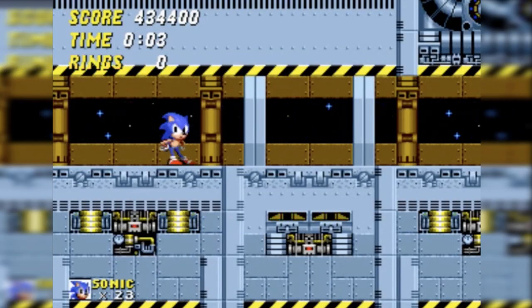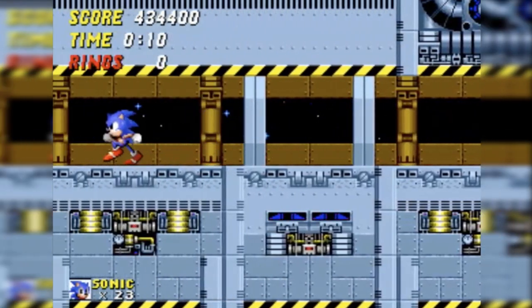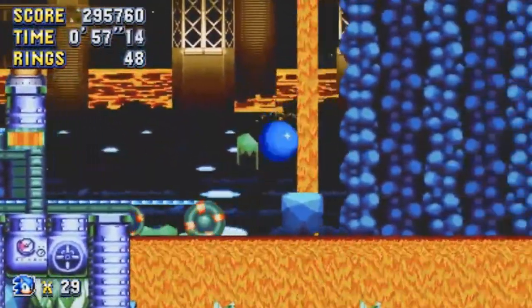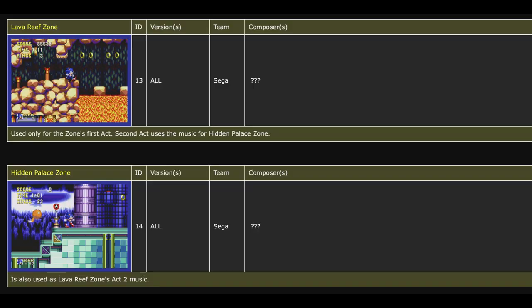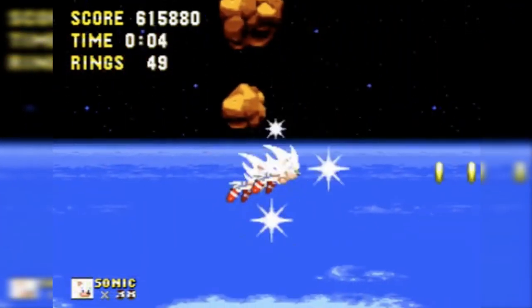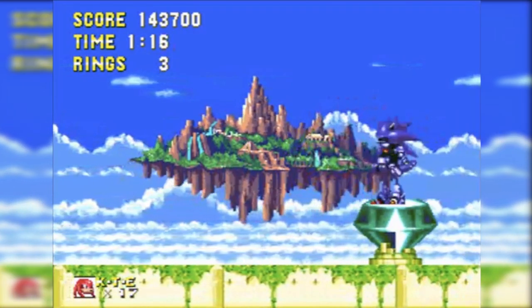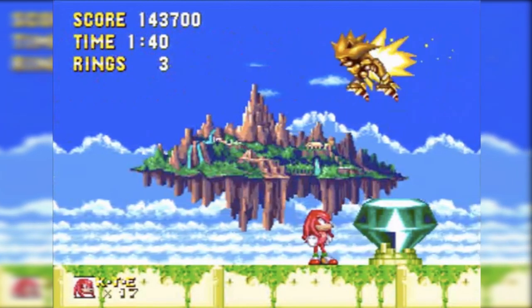When you were young, did you ever hang out in the Death Egg hallway just to listen to the entire song? Anyways, regarding the subtle compositional overlap between Lava Reef Act 1 and 2, I was surprised that Sonic Retro, of all people, failed to make the connection. When describing the Lava Reef music, Sonic Retro notes 'only used for the Zone's first act — second act uses the music for Hidden Palace Zone,' then drives their public embarrassment further by adding a note for Hidden Palace's music that says 'is also used as Lava Reef Zone's Act 2 music.' No, honey. You could make some version of the same chicken-or-the-egg argument for the Doomsday Zone music, which was also used for Knuckles' Final Boss Battle — but could it have been the other way around? Maybe.